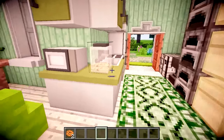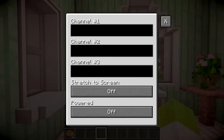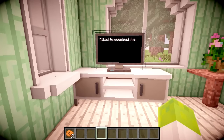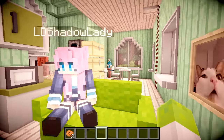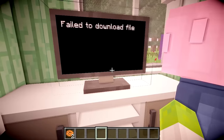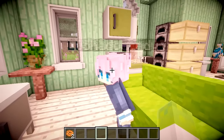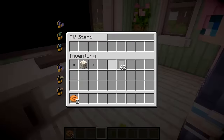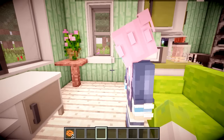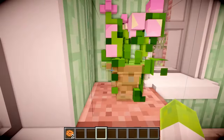Over here we have a television and a couch — you can sit down. The TV doesn't actually work, so we'll leave it on 'fail to download file,' but you can get it to work if you're smarter at technology than I am. You can also use this as a bit of space to store stuff — they all work as cupboards. I made a little flower here in a little glass flower pot, and we've got a little table and chairs where you can sit down and eat off the plate.